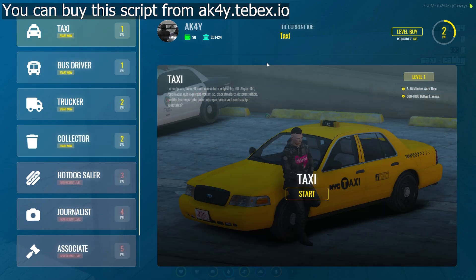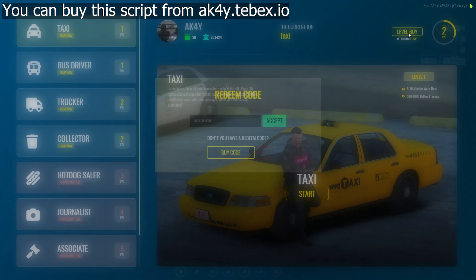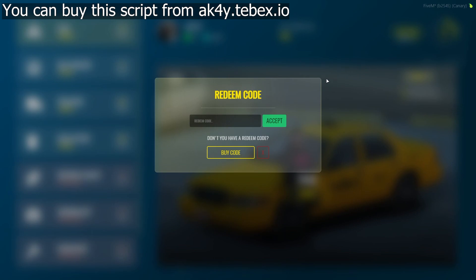If your players are having a hard time gaining job levels, they can buy levels. Click on the level buy button on the top right and then click on the buy code button.